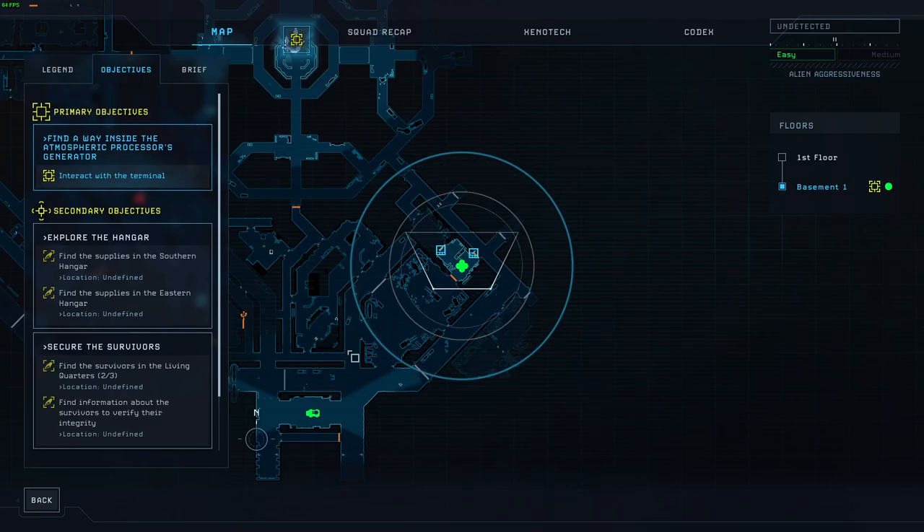In this video I'd like to show you how I feel that onslaughts break the game in the way they currently function, especially in Nightmare. Here's how they work: when you make contact with an alien, the alien aggressiveness tape starts moving, and when it reaches the edge between the difficulty settings, an onslaught is triggered. An onslaught is where the game spawns a lot of aliens and they make a beeline for your squad, and you have to fight them to the death for the onslaught to end.